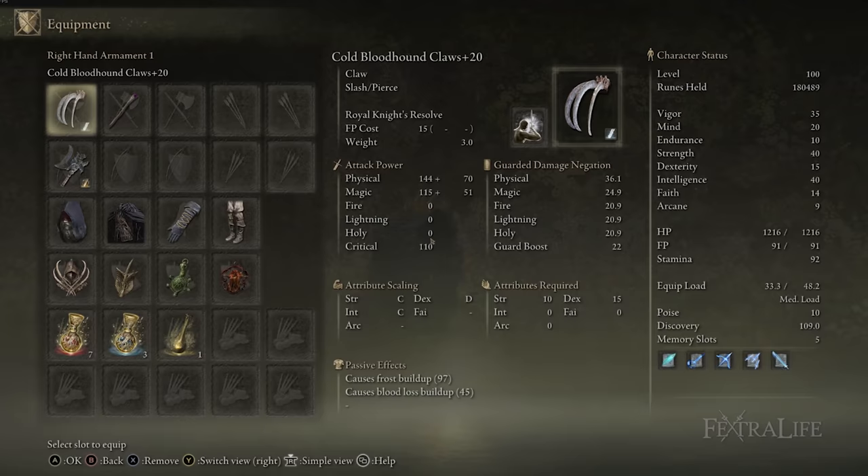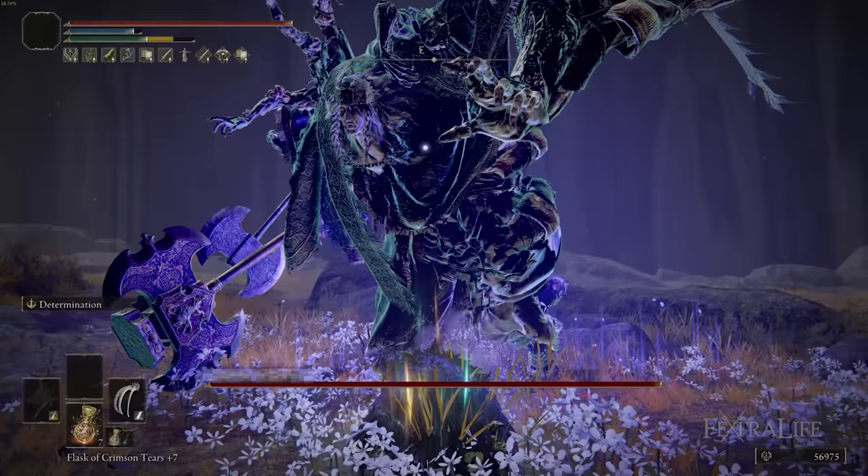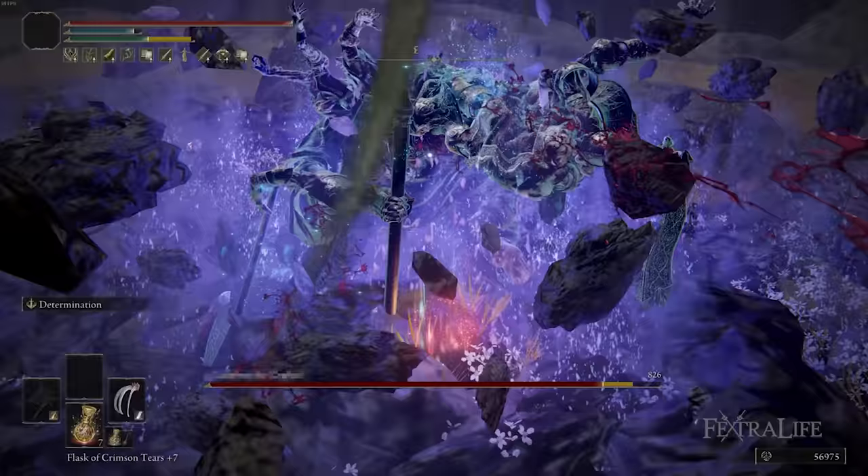We don't focus heavily on the status effects in this build — it's not necessary to boost them, which is why we didn't go Occult, Bleeding, or use an Incantation like Bloodflame Blade to boost Bleeding. We're focusing more on raw damage.